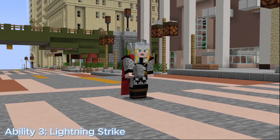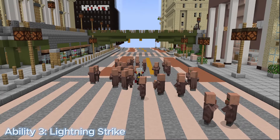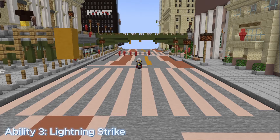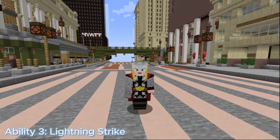Ability 3: Lightning Strike. Lightning Strike is a mana and time-based move that costs 14 mana and deals 10 damage over 3 seconds. Its range is 25 meters and has a cooldown of 5 seconds. Use Mjolnir to call down a bolt of lightning onto your position, generating a wave that knocks back all nearby. It has a 5% chance to stun all opponents out of an attack.